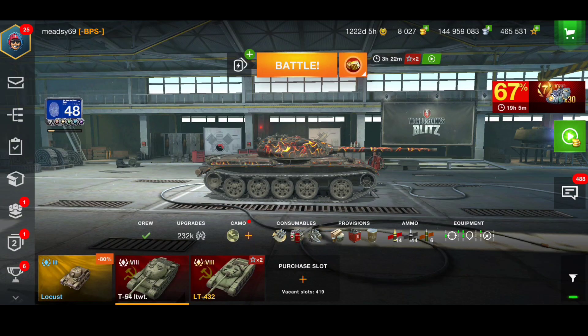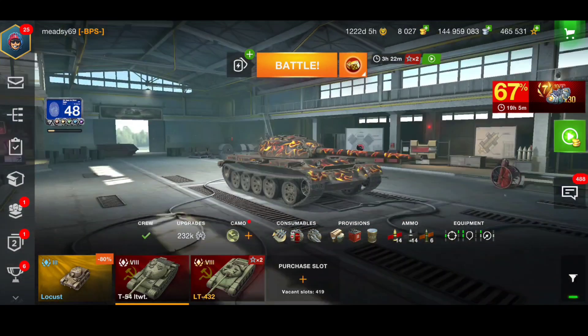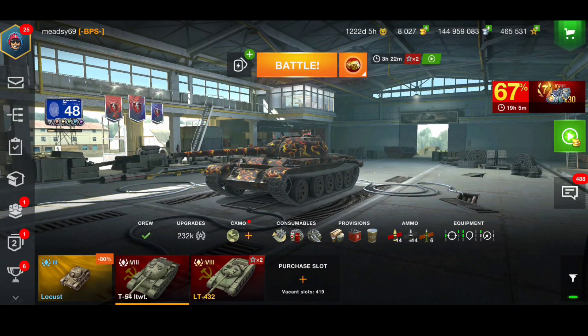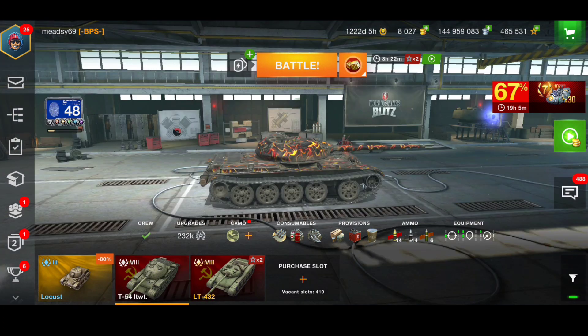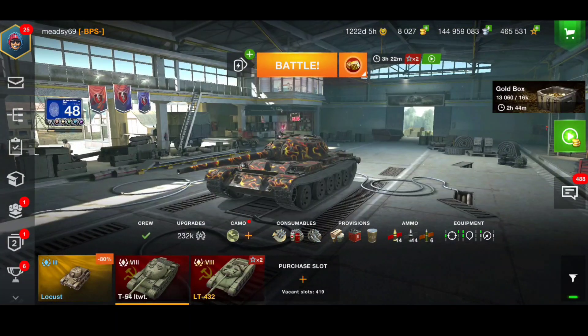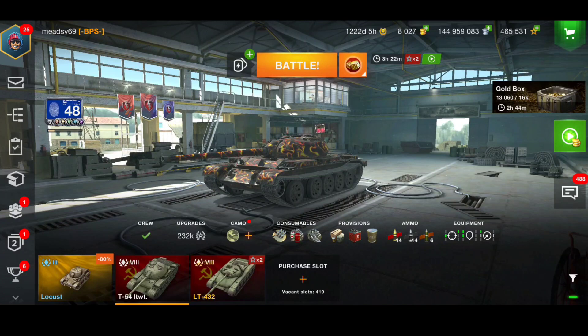Good morning ladies and gentlemen, welcome back to the channel. Today we're going to have a look at the T54 Lightweight — the Russian light tank, which was pretty much the only Russian tier 8 light tank in the game, before Wargaming added the LT-432.